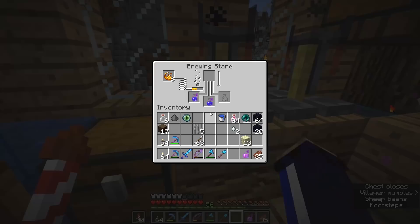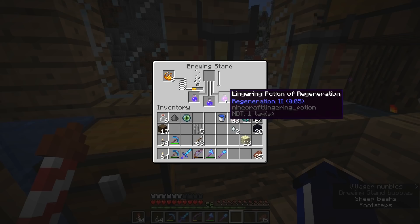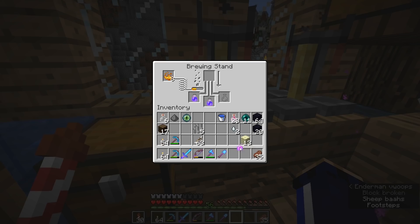Let's take this regeneration potion and put it in the brewing table. Once you've got some splash potions of any kind of effect potion, pop a dragon's breath in the brewing stand and watch it bubble down — it's about to turn into a lingering potion. A lingering potion is one where the effect lingers on the ground in much the same way the dragon's breath does during the dragon fight, which is why dragon's breath is the ingredient required to make this effect happen. You'll notice the lingering potions have a slightly different bottle shape, and you end up with a lingering potion of regeneration. The effect doesn't last for as long, but effectively what you're doing is creating a cloud of this potion effect that you can walk into and replenish the effect whenever you like.